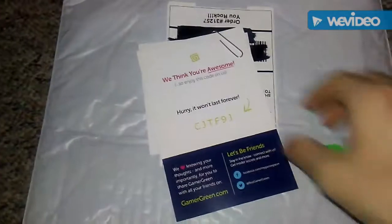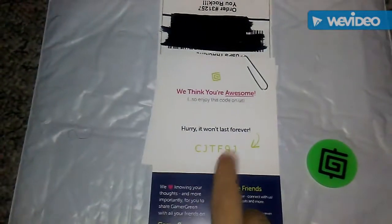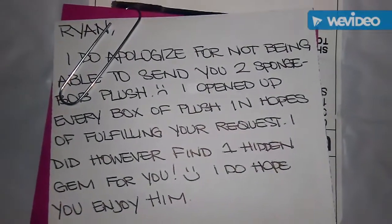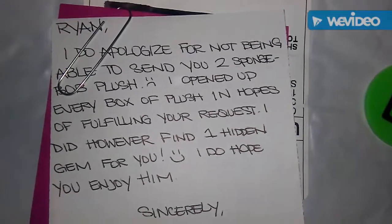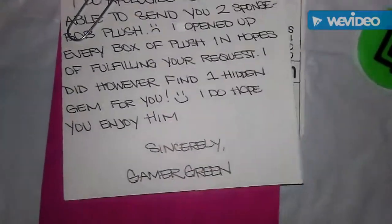I found this code in here, and it has a paperclip attached. Don't worry about the code, it'll be entered before I put this video up. But I found this, and there's a little note on here. It says: 'I do apologize for not being able to send you two Spongebob plush. I opened up every box of plush in hopes of fulfilling your request. I did, however, find one hidden gem for him. I do hope you enjoy him. Sincerely, Gamer Green.'